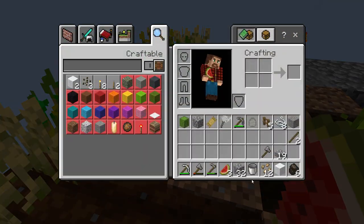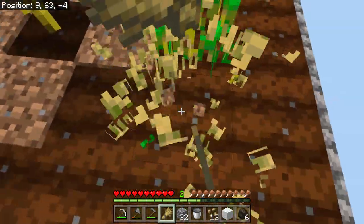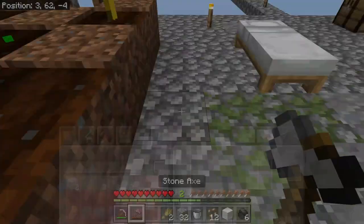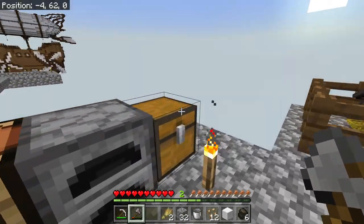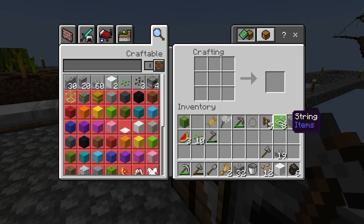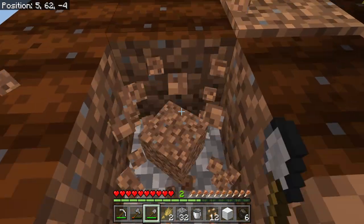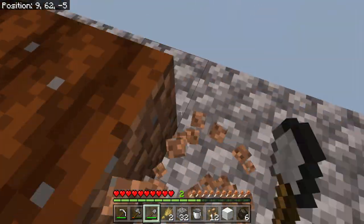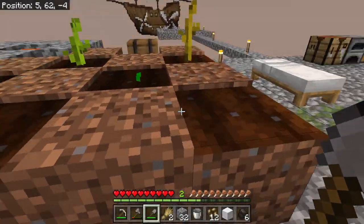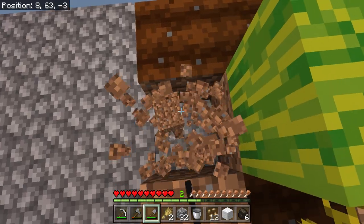So we have a couple seeds here — we're going to take these. I wish we had more. I don't have a shovel — did I never make one? We haven't really needed one. So let's use this piece of cobblestone. We're going to harvest all of these — this is going to give us some dirt. That made 12. And then I can take this dirt. We could take all of these too.